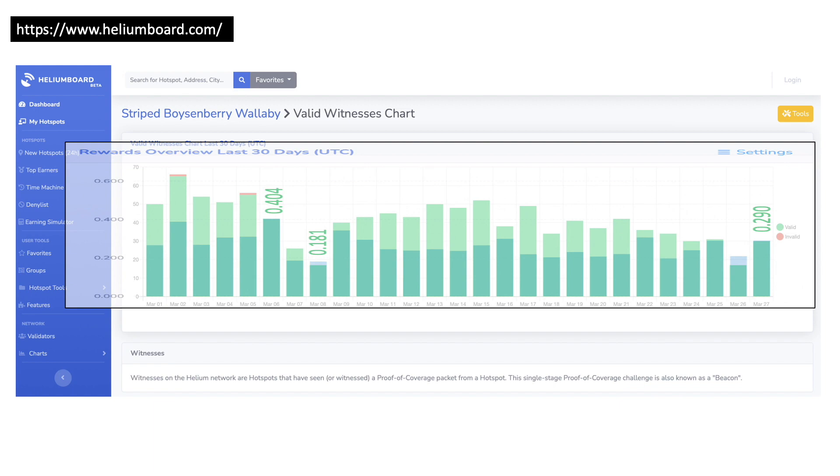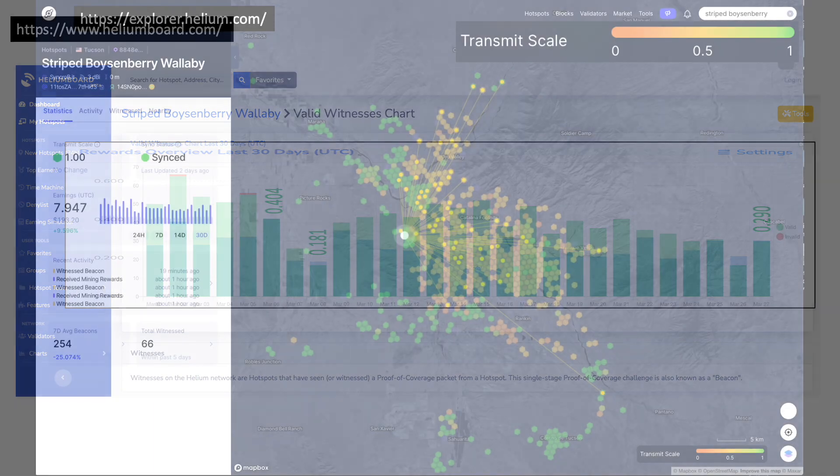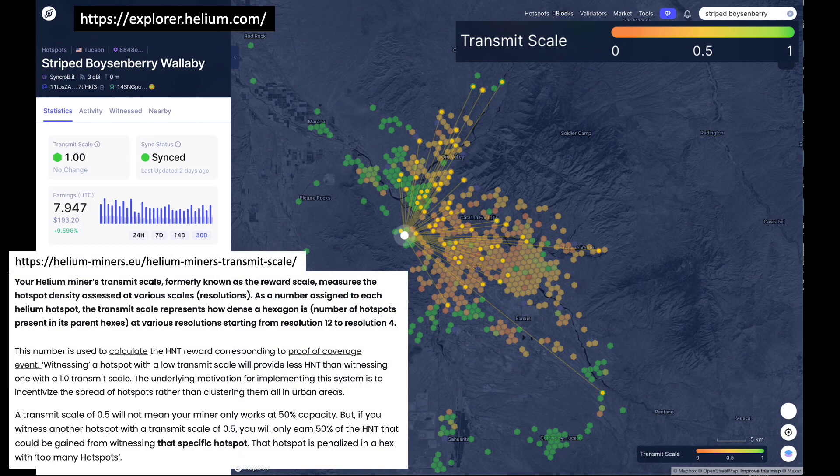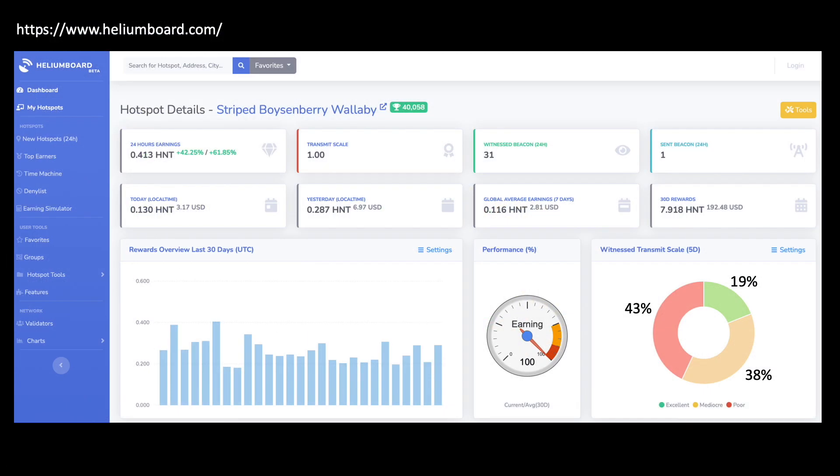Perhaps this has something to do with the quality of witnesses I'm encountering with my hotspot. Pivoting back to the transmit scale maps hosted by Helium Explorer, you can see that many, if not most, of my witnesses have relatively lower transmit scales, which directly impacts earnings. For those unfamiliar with transmit scales, it essentially diminishes your earnings for witnesses encountered in areas with a higher density of hotspots. The Helium Board application captures this nicely, showing that 43% of my witnesses have poor transmit scales, whereas only 19% have good transmit scales.